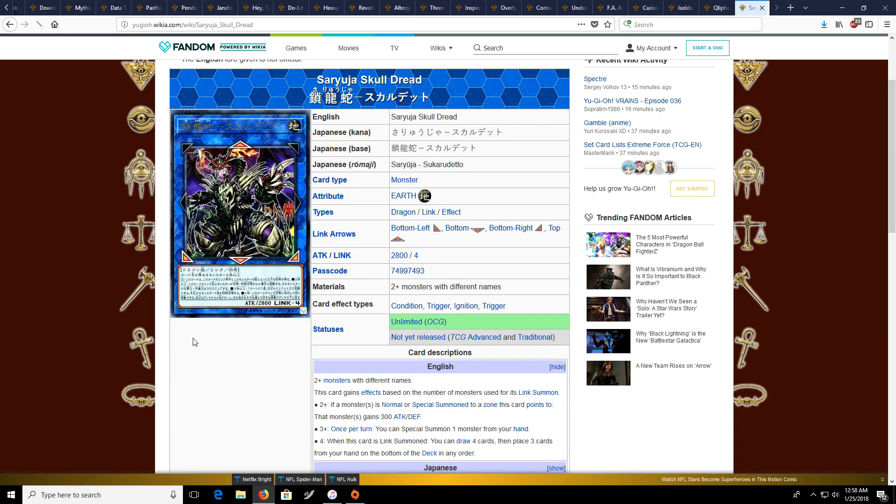Oh wait, I almost forgot the most important card! I'm not gonna attempt to say the TCG name of this card, so I'm gonna go by the OCG name — this is Skull Dread, which is the card I'm actually most looking forward to from this set. Skull Dread just opens up so many plays. The Draw 4 effect and then placing 3 cards from your hand — not even the cards you drew, from your hand — you can place any dead cards on the bottom of your deck in any order. It's just dumb. The effect is Spatial Collapse on a monster from your hand, which is amazing. It's great in Spirals, great in a whole bunch of decks that can summon 4 monsters with different names rather easily. Skull Dread is an amazing, amazing card.